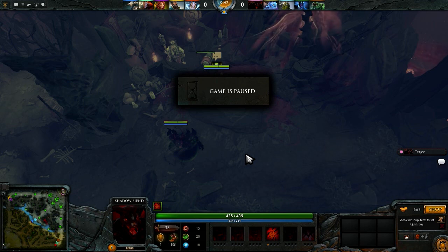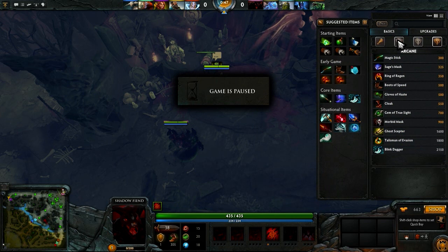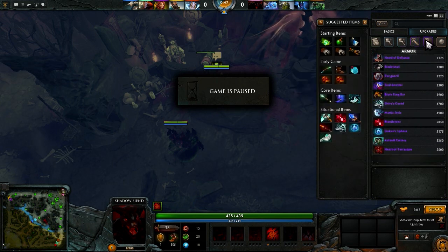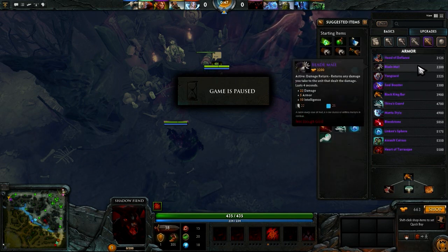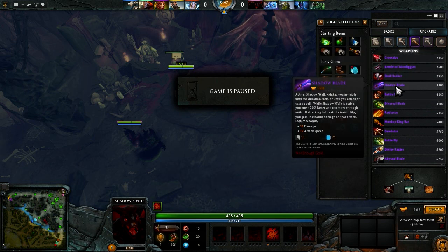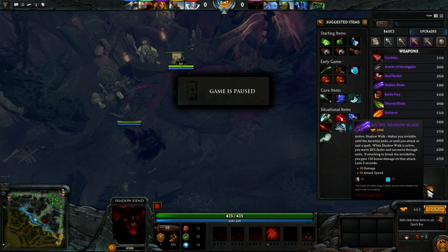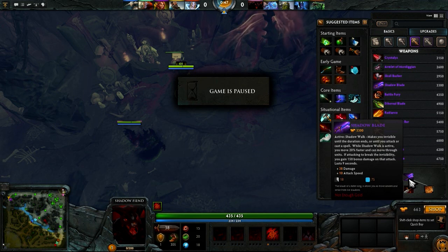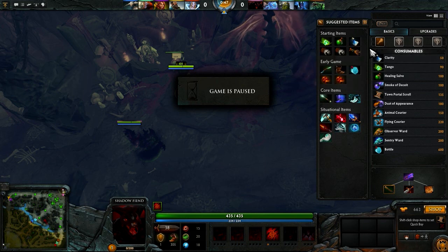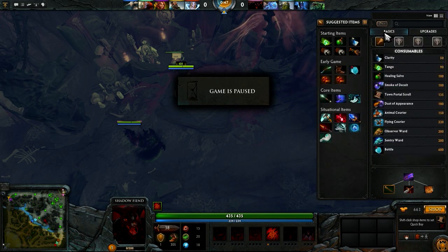My friends always recommend Shadow Blade, but you're a much better player so I'll give Blink Dagger a shot. The biggest problem with Shadow Blade is the Black King Bar — it's the best item. You really can't go wrong with a Black King Bar on pretty much any hero because it gives you 10 seconds of magic immunity, which is just insanely good. It's also relatively cheap at only 3,900 gold. The problem with Shadow Blade is that it's 3,300 gold, gives decent but not great stats, and the invisibility can be easily countered if the enemy just gets a Dust, a Sentry Ward, or a Gem — and if they do, you might be boned.